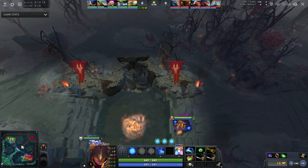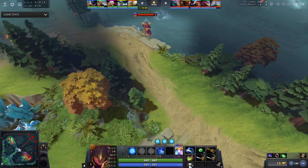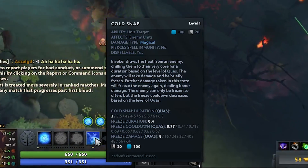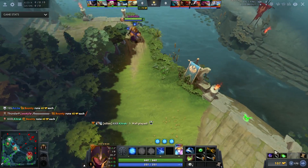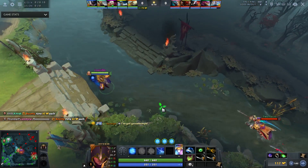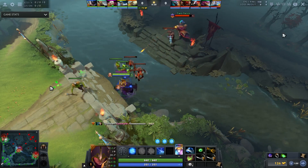To start off the match he's going to be contesting the bounty runes. You're actually pretty good at getting first blood on Invoker because Cold Snap is decent — it's only three seconds at level one, but it can be enough control to secure first blood if the enemy overextends. He goes to the offlane to secure the rune, and a lot of mid laners lately don't block and just let the wave go.